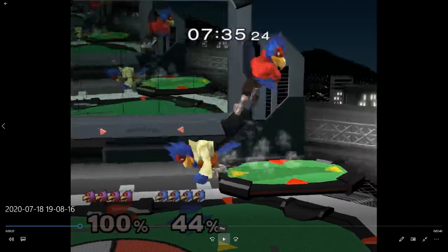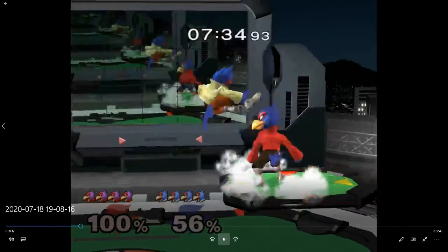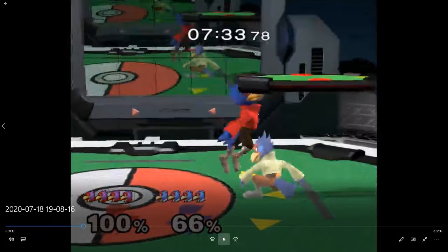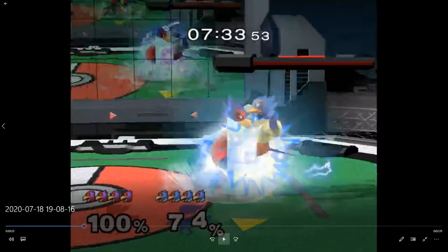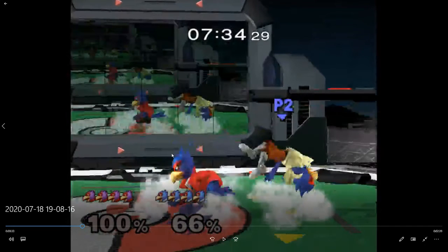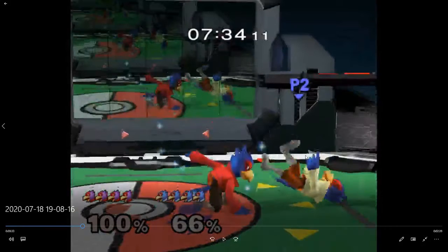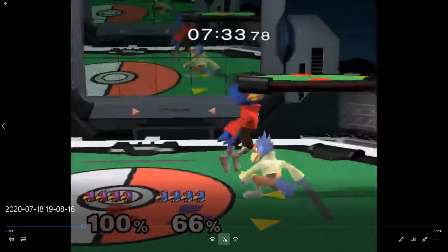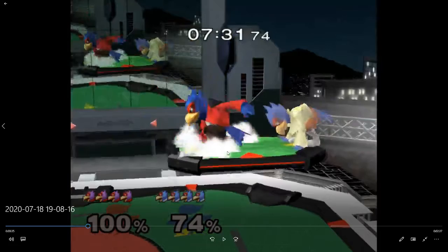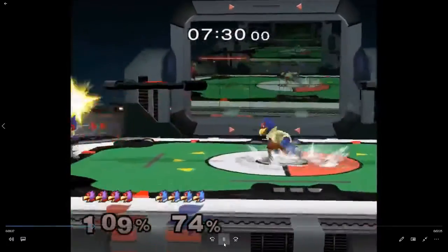He down airs — I think he probably could have shined or down aired, not sure which is better for a combo starter. Mistech, neutral get-up. The question is when did you make the decision to neutral get-up? Because he's already here and you probably input neutral get-up early. He can react to everything from here, so there's not really a lot you can go for. Maybe a get-up attack but that feels risky.